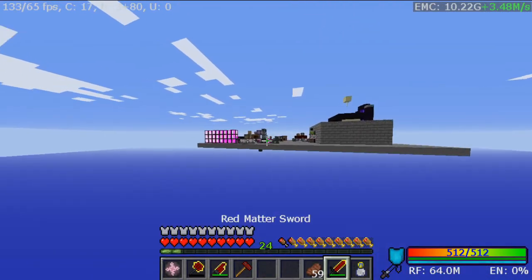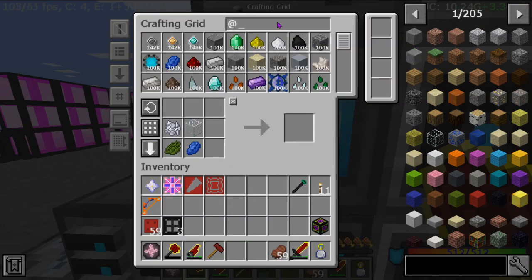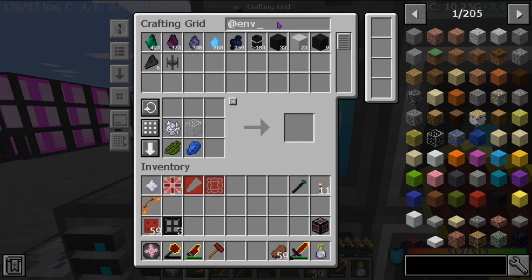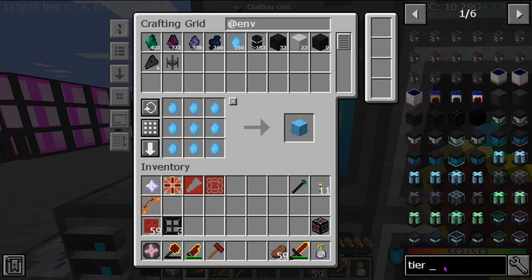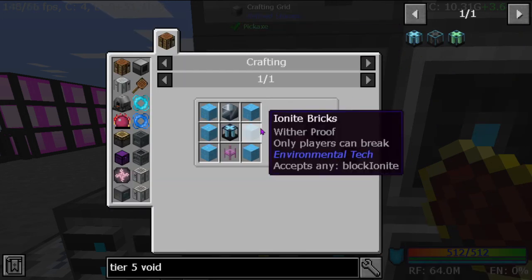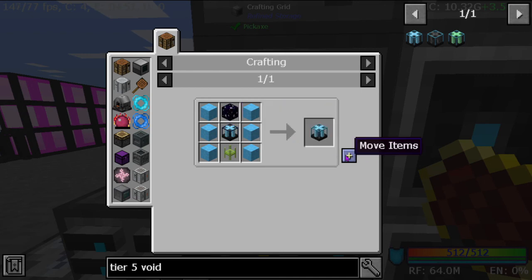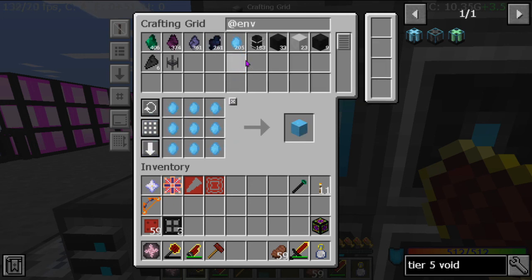By the way, this is probably ready to upgrade — just saying. How much of this do we have? 200. All right, so for this I'm gonna need — this is a tier five, tier five void ore miner. So I need six blocks of ionite — easy mode — and a block of diamond which can be crafted.